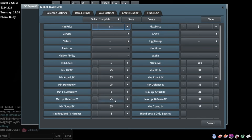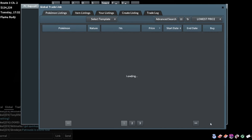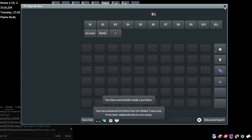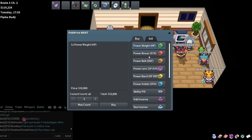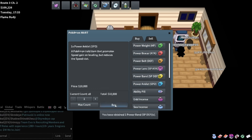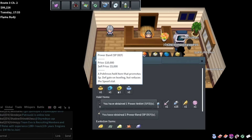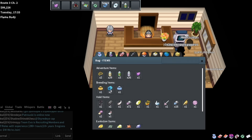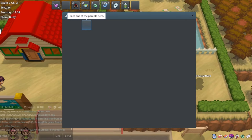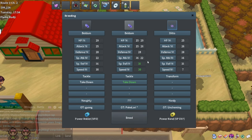We'll search for 31 special defense and look for a Ditto. We can brace the speed on the Beldum and brace the special defense on the Ditto - it should turn out pretty nice. We need a speed brace and a special defense brace. Give the special defense brace to the Ditto and the speed brace to the Beldum. With 30 speed and 31 special defense plus 25-plus in everything else, that's a nice Beldum.